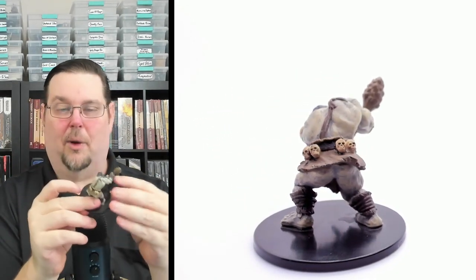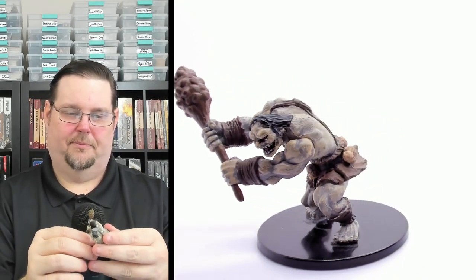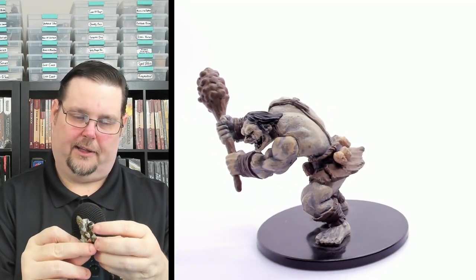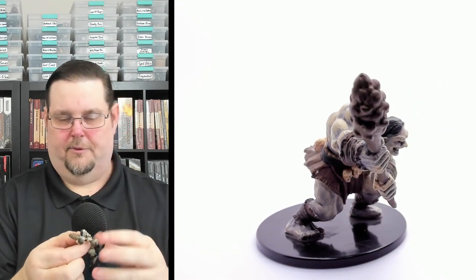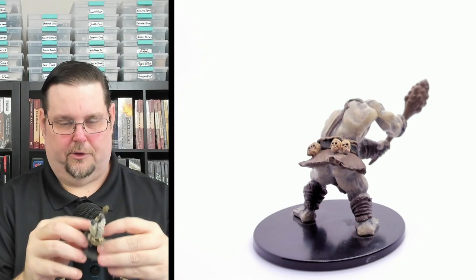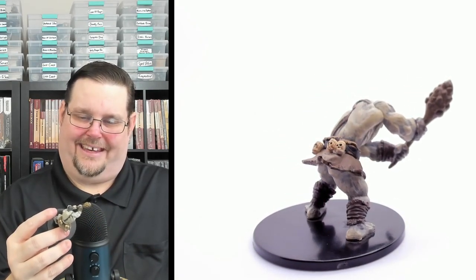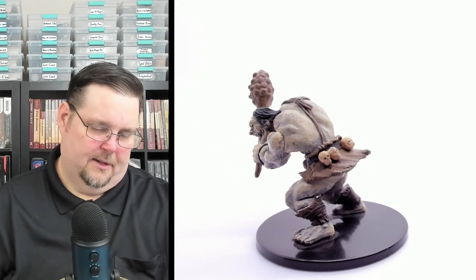Number thirty-three is the Ogre on a large two-by-two base — I love ogres and these look fantastic. It has a massive club I would not want to get hit by, great detail with six skulls on the belt, leather belt, muscular build with cloth bracers. The face is stellar — so evil with the eyes, teeth, ears, and nose. Number thirty-three, Ogre, uncommon on a large two-by-two base.